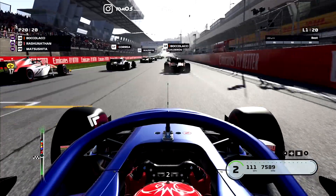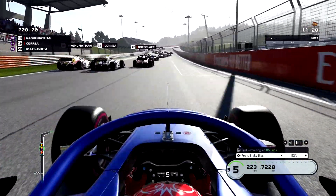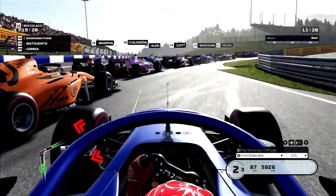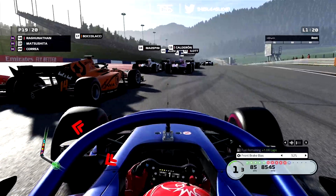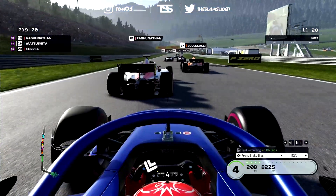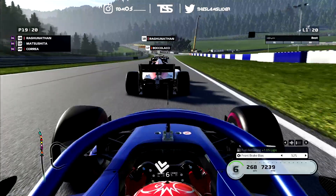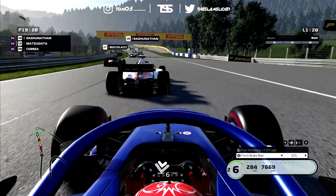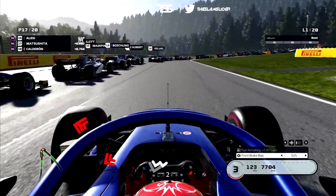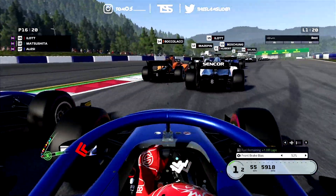It was a pretty decent start, even better for Mahavir Ragunathan — what a legend of a start as we go into Turn 1. We dive inside some cars. We're on the tail of Dorian Bochalchi, mounting the curb massively. At the moment we've just gained one position against Manuel Korean, and we are in the slipstream of Mahavir Ragunathan. The slipstream is not that powerful in F2 cars.